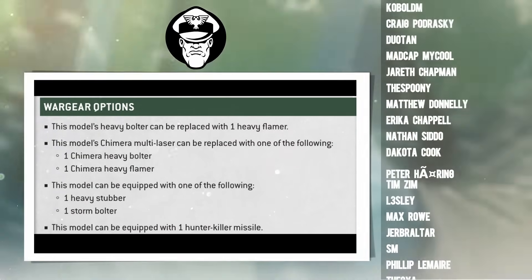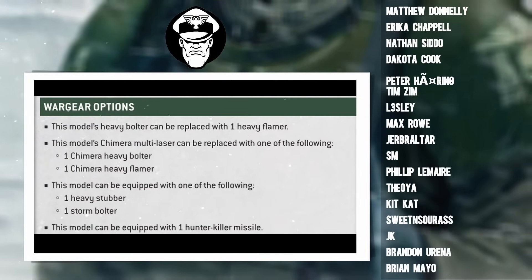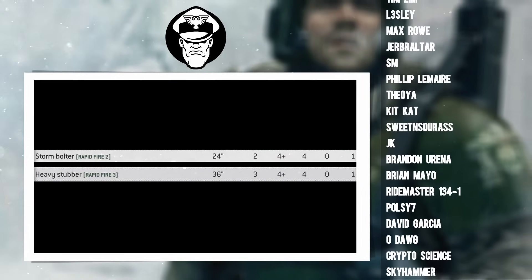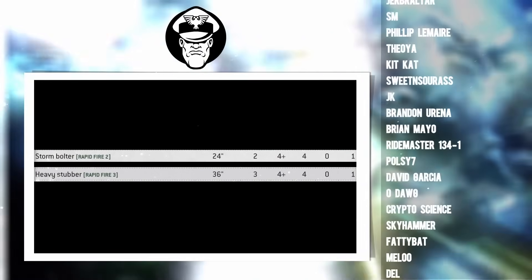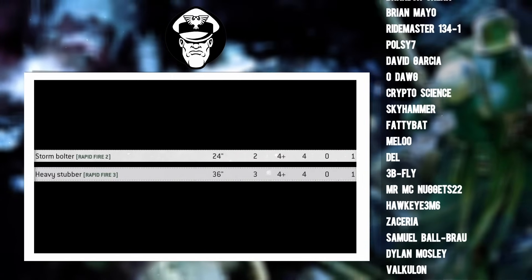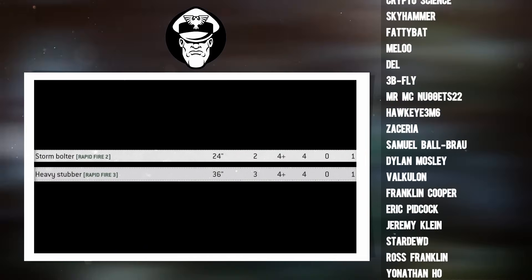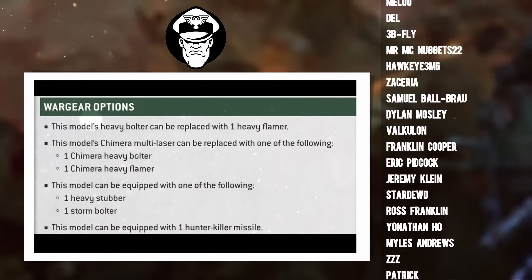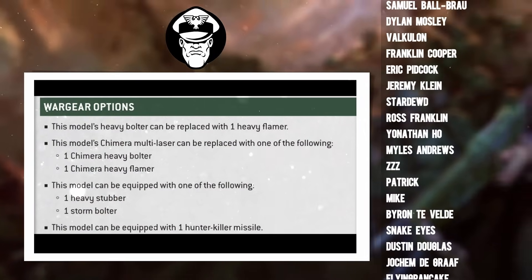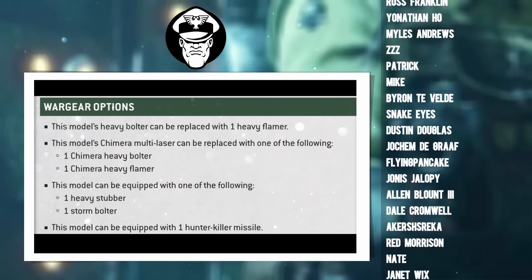In addition, if you're struggling to pick between a heavy stubber and a storm bolter for your extra pintle gun, don't. Always take the heavy stubber. It has superior range, superior long range rate of fire, and superior short range rate of fire. It is better than the storm bolter in every single conceivable way. Similar to the multi-laser, unless you've already got a bunch of Chimeras built with storm bolters, you really want to be taking that stubber every day of the week.